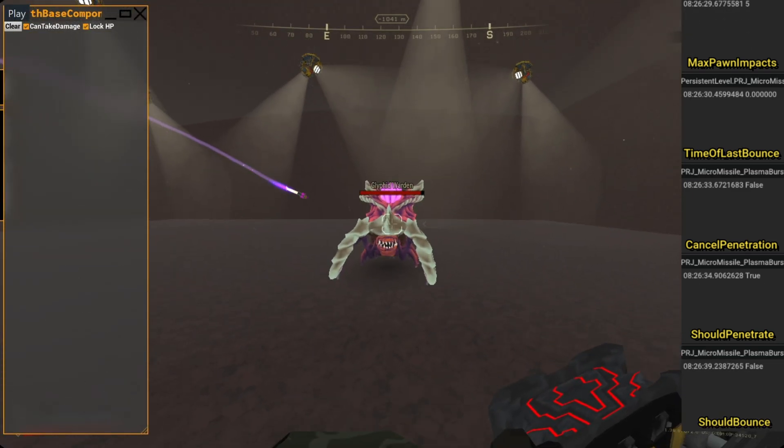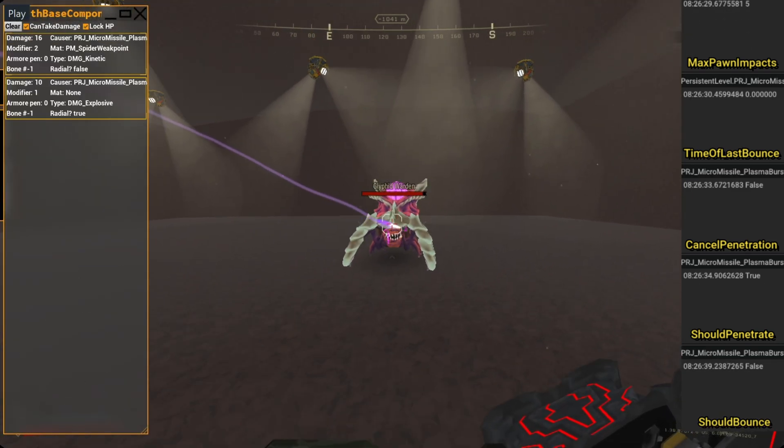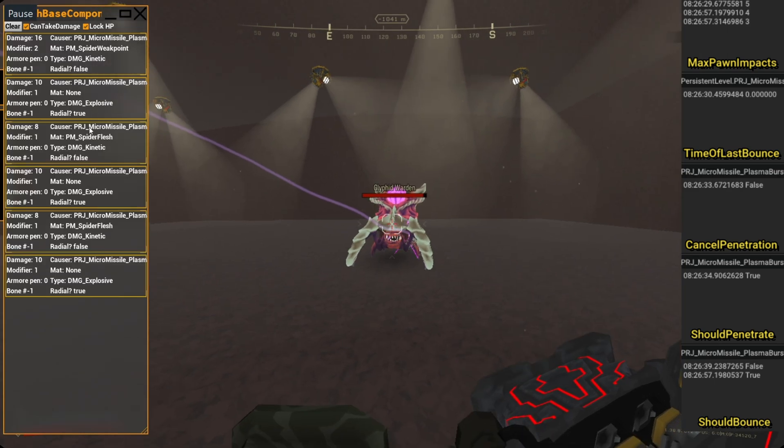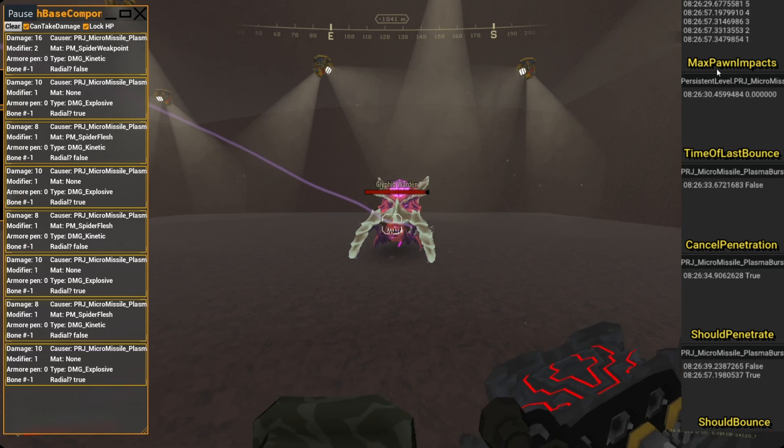Let's see what will happen to the Warden. First hit — modifier 2, which means it was a critical hit. Then the next frame, Max Spawn Impacts got reduced by 1, and 'should bounce' became true, which means the unbounce event gets ran. Then second hit, third hit. One, two, three, four ticks — and still can bounce.